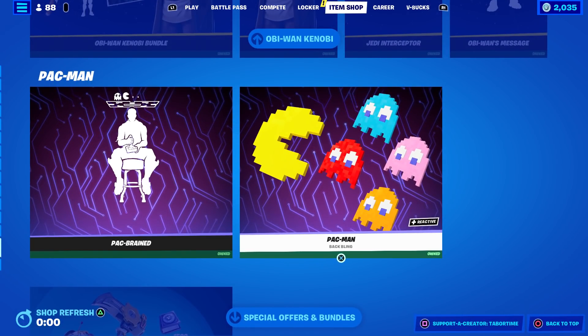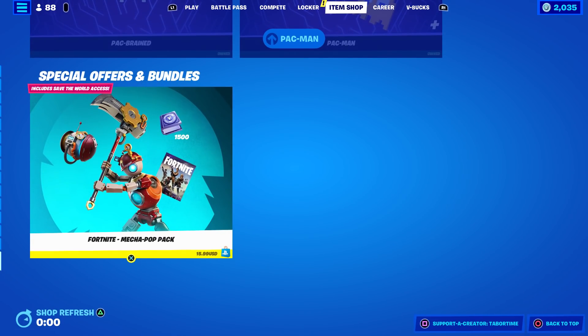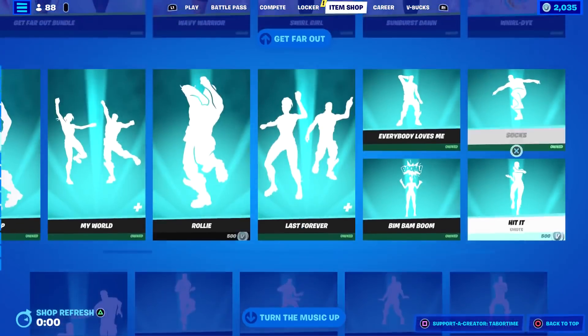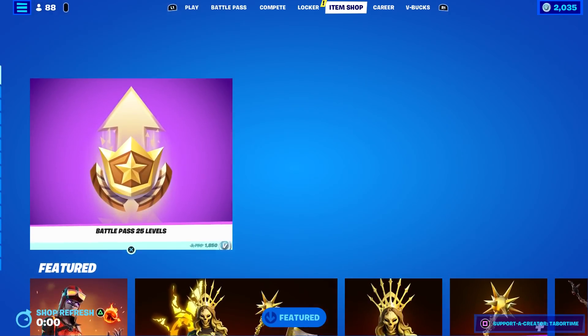Glow sticks, glow rider, disco fever, Break It Down, Drop the Base - Obi-Wan Kenobi still here, and Pac-Man stuff still here as well. If you missed out on those, I did a full gameplay and review. The Pac-Man back bling is reactive - amazing. It looks like they took out the gold pack but the Mecha Pop pack still remains.